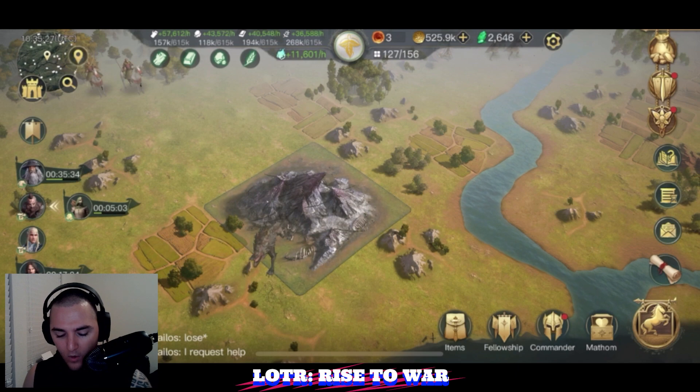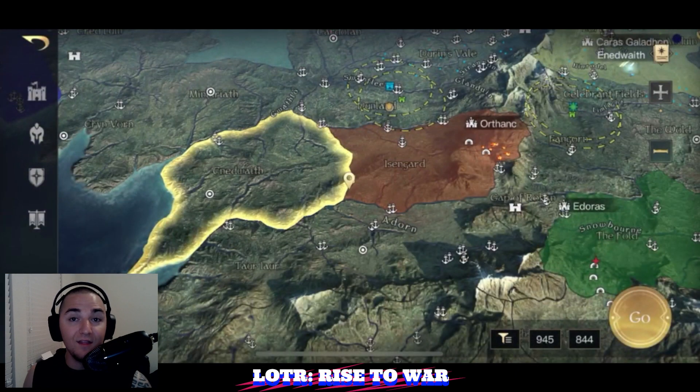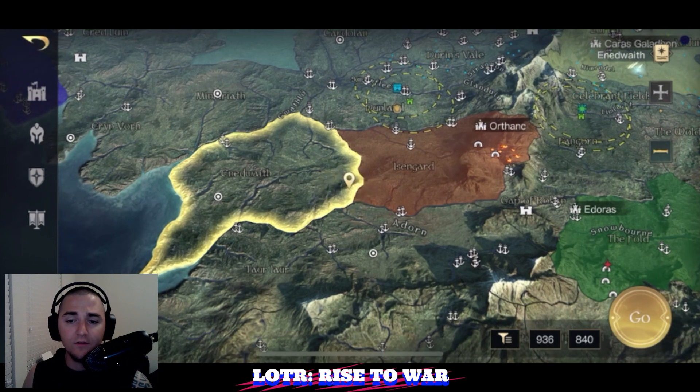Alright, werewolves are found in the Enid Wraith region. As you can see where my pointer is, I'm over here in this location — that is where you can find them. They are fantastic.